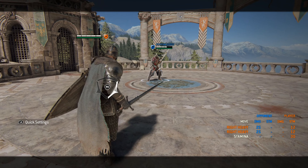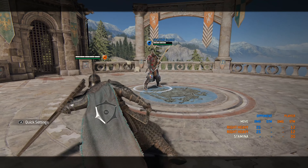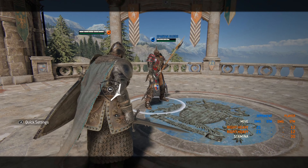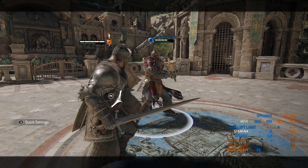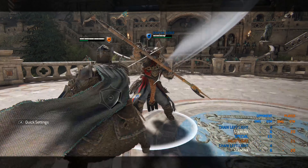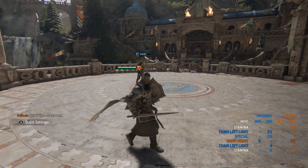Another thing to note is upon dodging, he switches his guard in the direction that you're dodging, which is a very interesting mechanic. This makes it very good for doing Lawbringer's Shove Light mixup. If he does a Shove Light, it would kind of block Lawbringer's Shove Light. It doesn't net you anything, but it does make it very safe against that in particular.